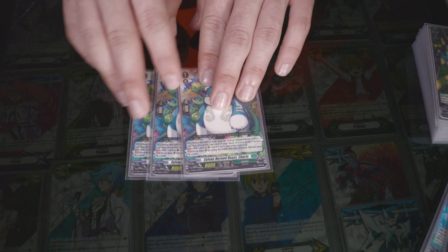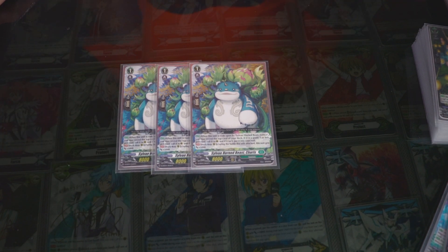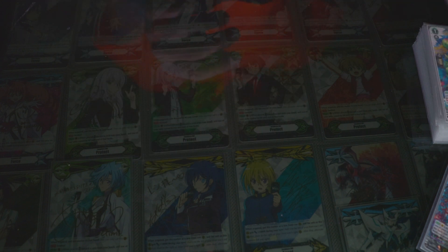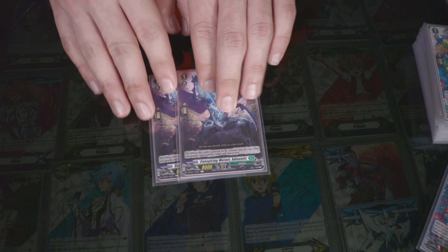1 to 3 copies of this unit. He's pretty good — when attacking in the back row he gains 5k, and if you use the grade 3's skill to make sure he attacks from the back row, he becomes an 18k beater. That's good, unless your opponent pulls a defensive trigger — but that's why you have units that can give plus 5k to your back row units.